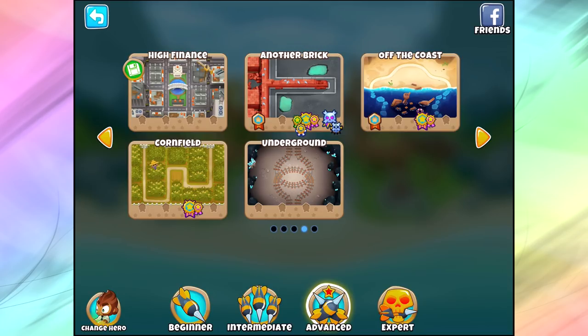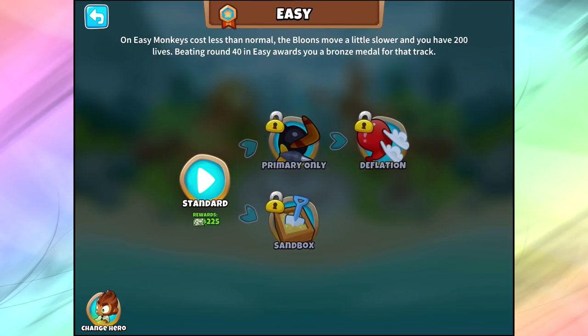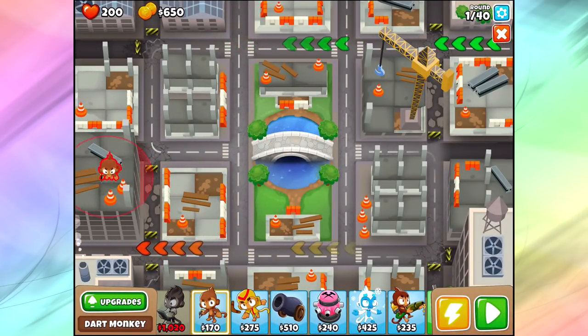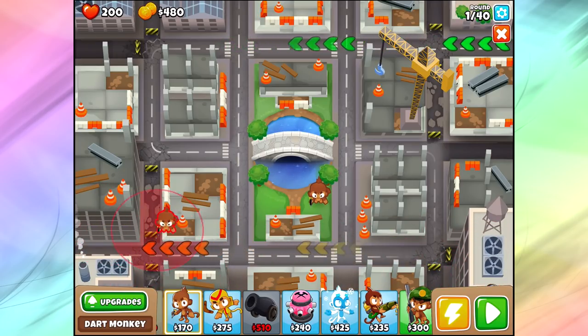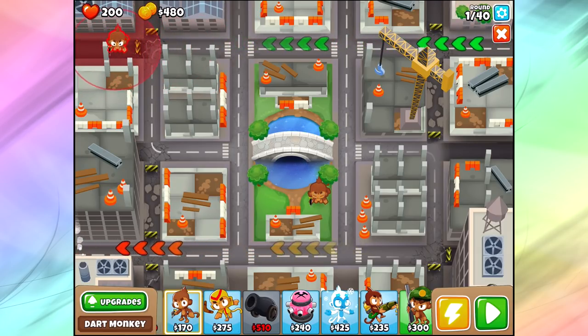Now what about the new map — High Finance? Going in here, you're going to notice there's basically nowhere to put towers. I tried to put a dart monkey on top of the building and there's nowhere. The only spot in the entire map where we can put towers is on the grass in the middle. Even spots where it looks like you should be able to place a catapult or dart monkey — it doesn't work. They did not make this level easy at all.